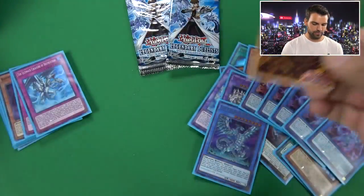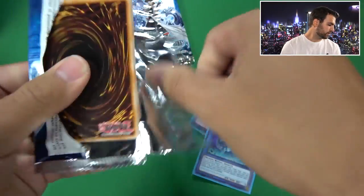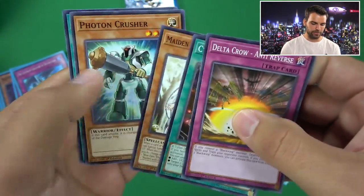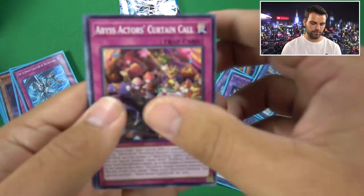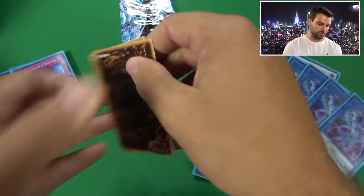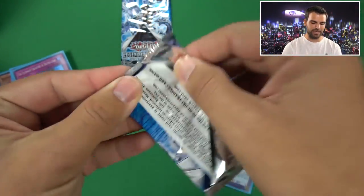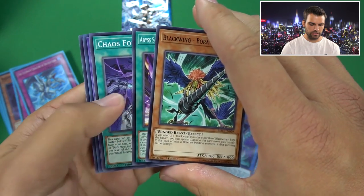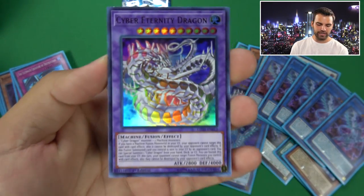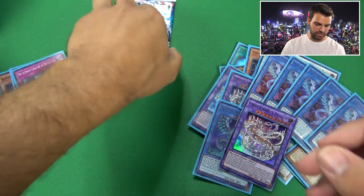I am prepared mentally, physically, emotionally - let's do this. Four more packs. Galaxy Eyes Photon - we pulled like three of those. Three more, Chaos Form holding some value. Two more packs - it's going to be the last pack of Destiny. This pack is feeling a bit heavy but I think Destiny is on our side today. Oh, it is a Cyber Eternity Dragon! That is a really good card as well, holding some value just like Bingo.